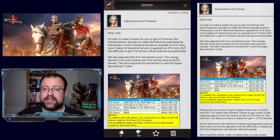Now it takes 34 identical heroes to max an X16 hero. Initially everyone's thinking, well, 34 copies — that's the same as the exclusive heroes, your Alfred, your Clio, etc. However, you then read that the difficulty to get X16 heroes will be reduced proportionally. We weren't sure what that meant at first.